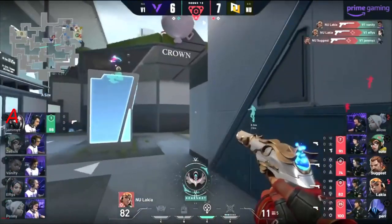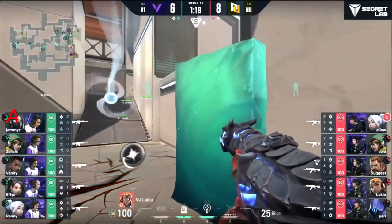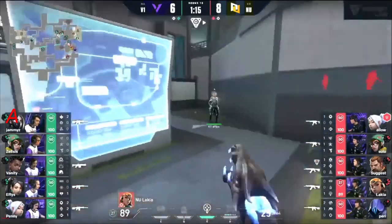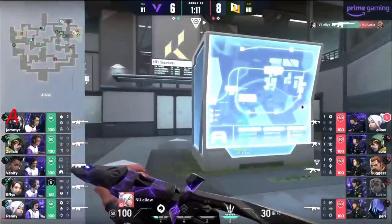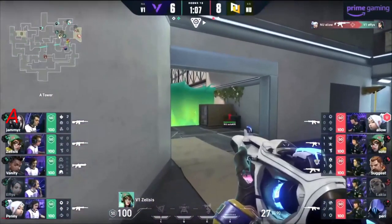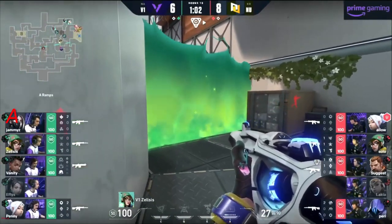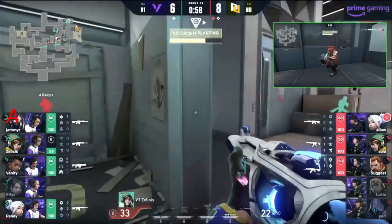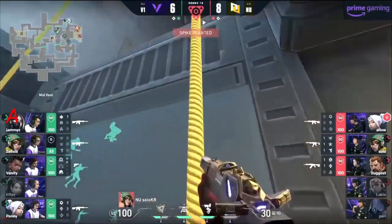Jamies up in heaven trying to clear things out. They're gonna have to bust a move relatively soon. Good investment of utility. Vanity flying across the screen — it's actually Effies — he does it but Lakia cleans him up. Jamies still up atop in heaven, left alone and not around for long. They're able to mow him apart. Not able to get the kills. Lakia dashing across the screen — Effies holds fast, good for one. The paranoia comes out as he has to reposition. Gets taken out at the hands of Allow.